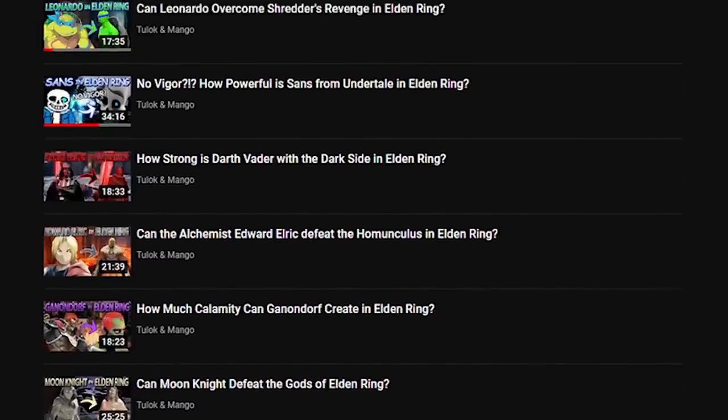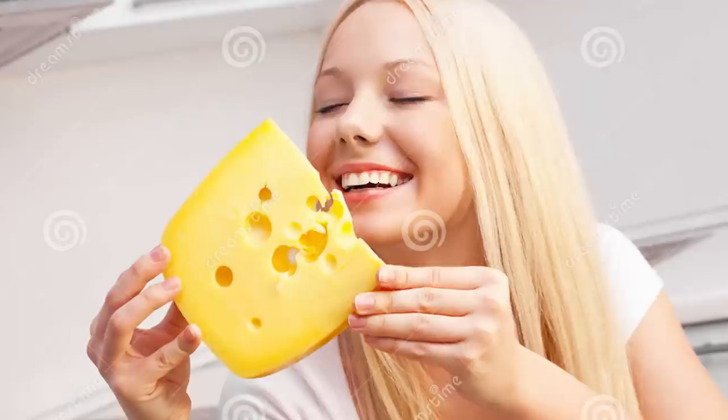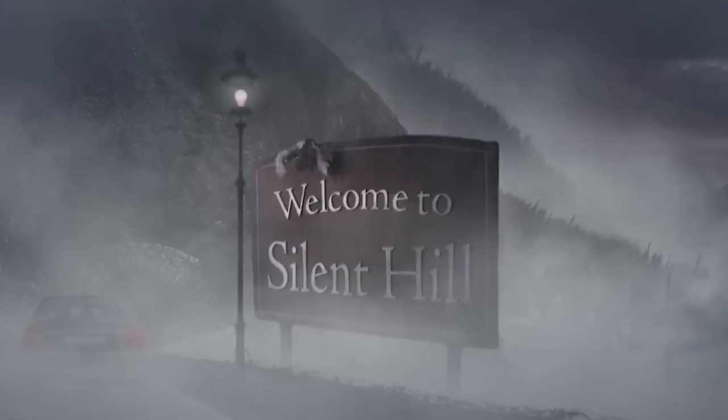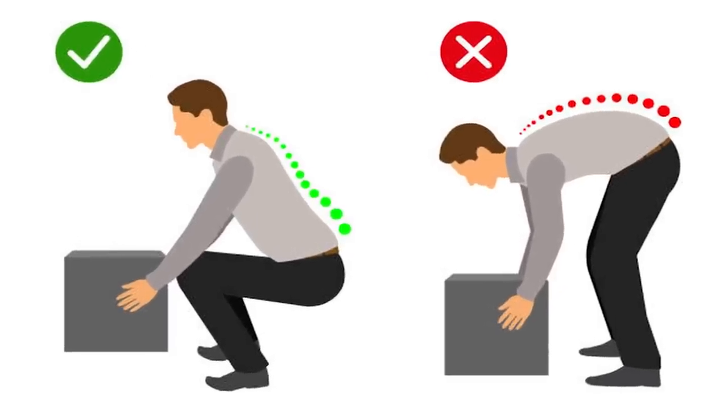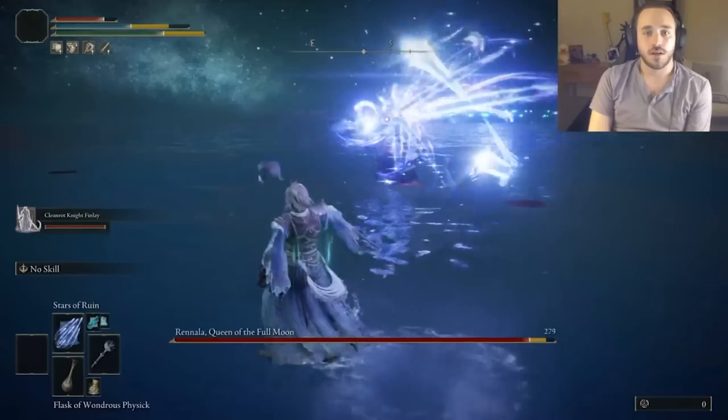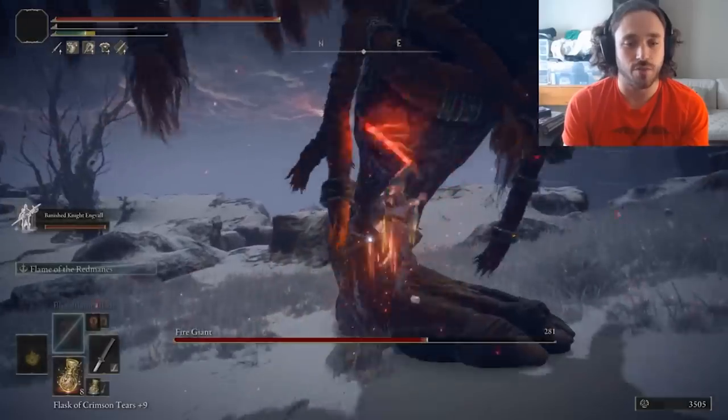Over the course of 19 runs, I've learned a lot about Elden Ring. There are some bosses you can cheese, some places you should never go, and some strategies that are straight up just better than others. Some of these builds ended up being major disappointments, like Sans and Edward Elric. Some have been surprisingly strong, like Leo and Leo.